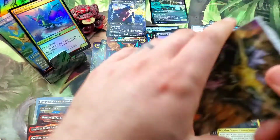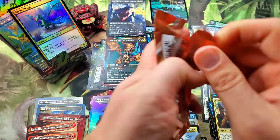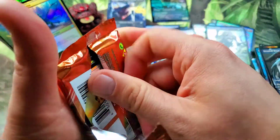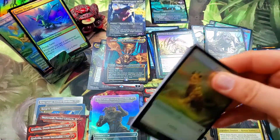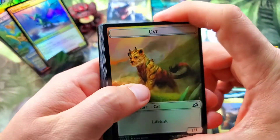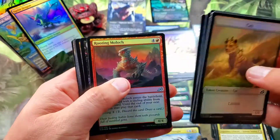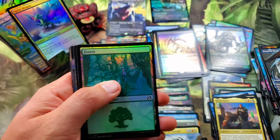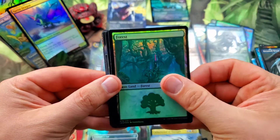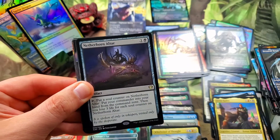We will see where the value lies — will we end up with a final awesome pack here to save our opening? There's probably some really good cards in here, it's probably got a lot of value, just not any of the top cards. Netherborn Altar for the commander, another Lurus — that's three Lurus of the Dream Den.